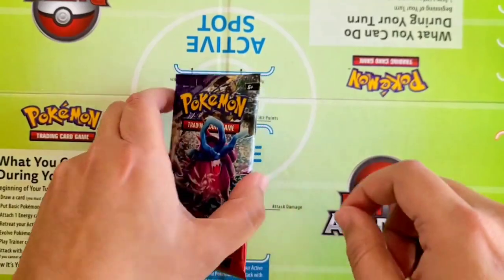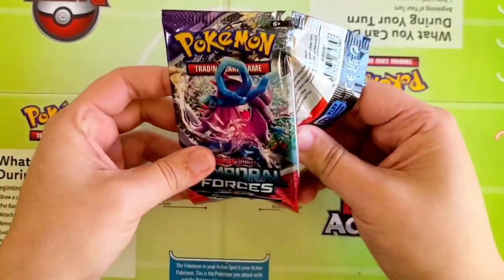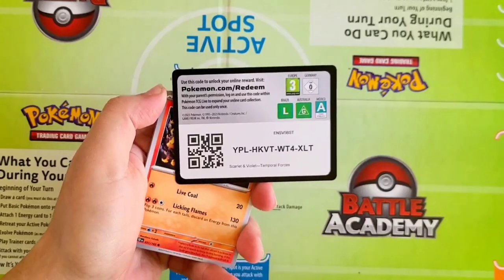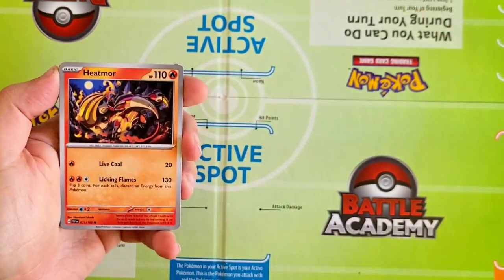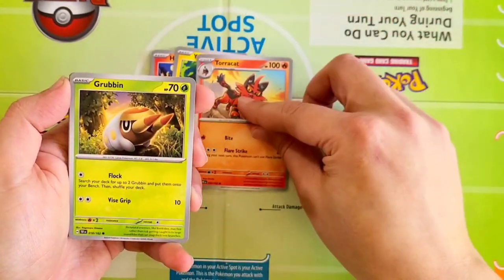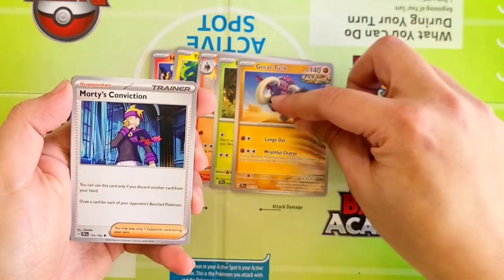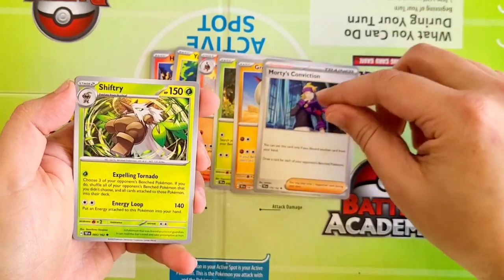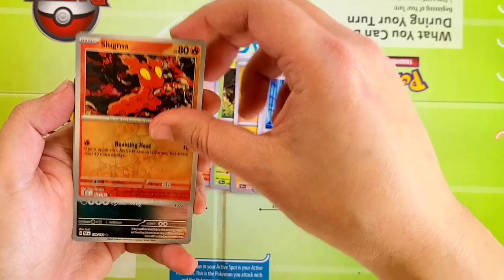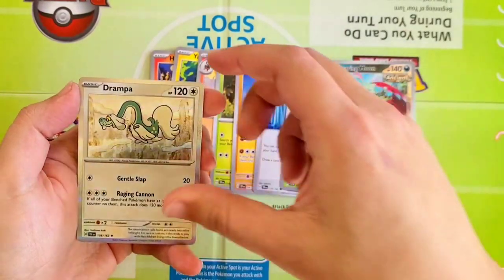Moving on here — this is going to be pack number three for Temporal Forces. Come on, Temporal Forces, can they run away with it? Starting off there with a Heatmor, Yamper, Torracat, Grubbin, Great Tusk, Morty's Conviction, Shiftry. Our Reverse is going to be a Slugma, a Roaring Moon Rare — very nice — and a Drampa Holographic.